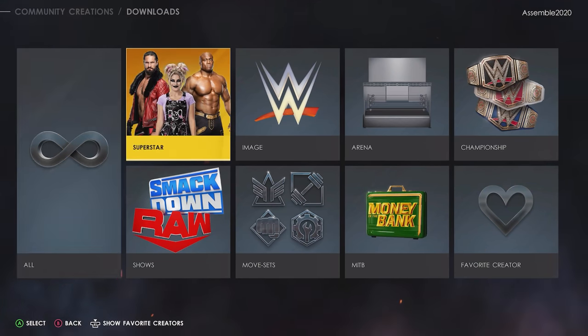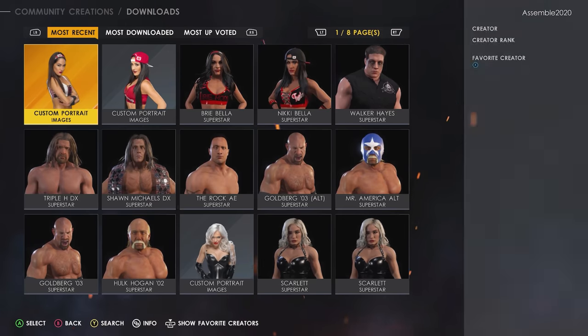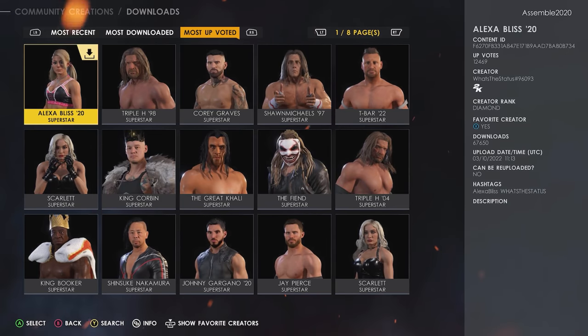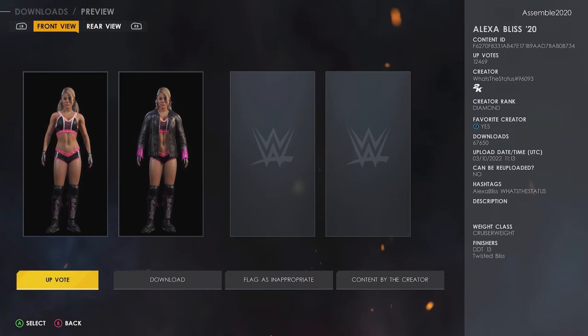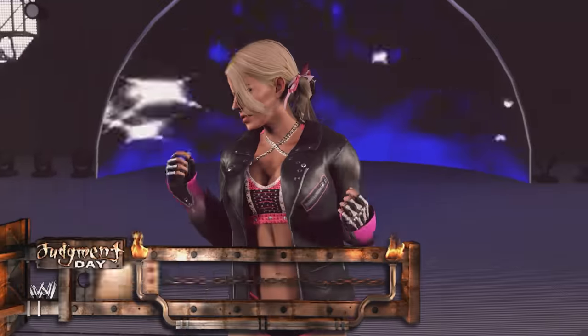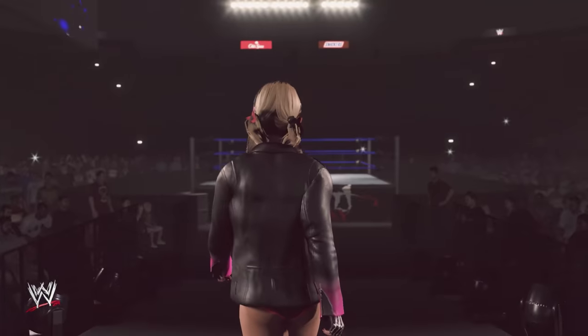First thing we do, we go to community creations. Hit filter and search in your hashtags. One of the greater creators out there has an amazing Alexa Bliss 2020 version — go ahead and download it. This version has the 2020 Titantron and the Alexa Bliss music, which has already been imported and updated in patch 1.09. It's under the Mae Young Classic theme. I know it doesn't make any sense, but it is there to select. The Titantron itself is not in the game, so hang with me — there's more steps to go.